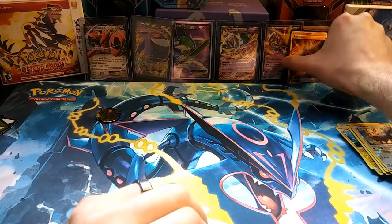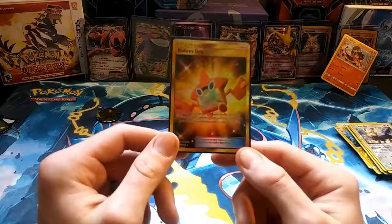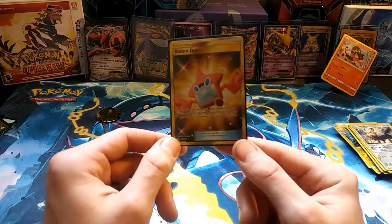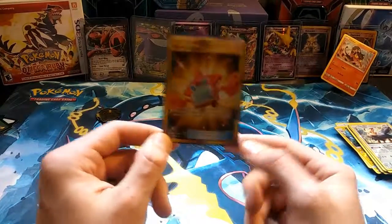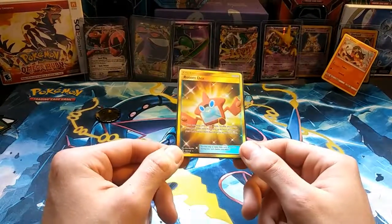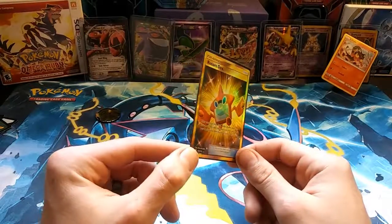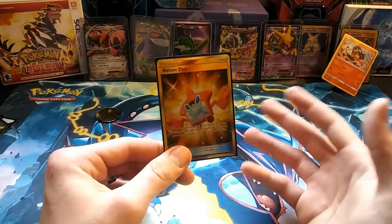Not great pulls off the earlier two packs but look at this baby — Rotom Dex, getting him some more camera time. That makes my second secret rare for Sun and Moon base set, which I'm very surprised by but couldn't be happier. Sun and Moon is very hit and miss but it's been generous with the three-packs — give the three-pack blister a shot if you see them in stores. I've gotten a secret rare twice out of three so far.